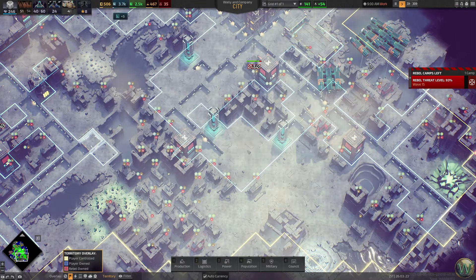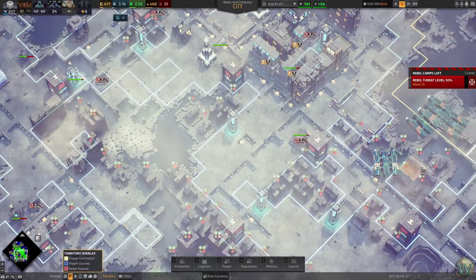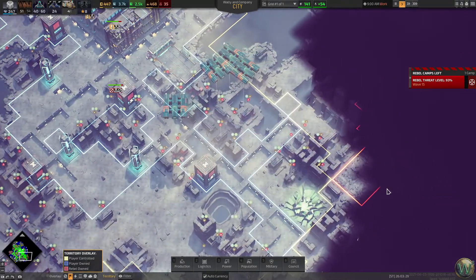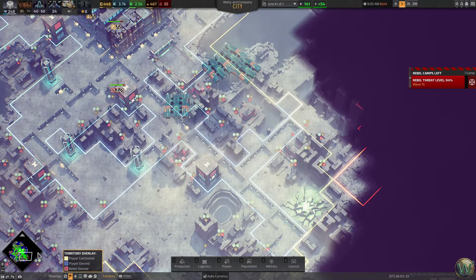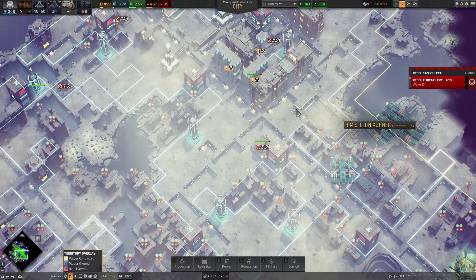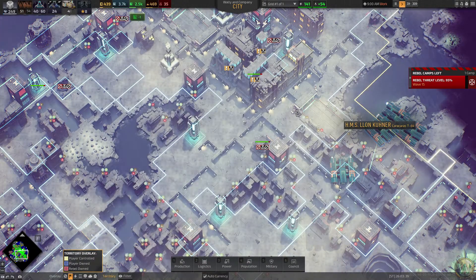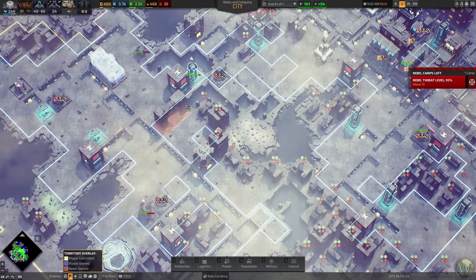Hello and welcome back to Industries of Titan. In our last episode we did some expansion out in this direction and managed to destroy the third rebel camp. So we have one left and it's over here tucked away in the corner a bit. We did also upgrade to four ships, and there are a few things that I would like to do today, hopefully before the attack starts, but it's not gonna be long.